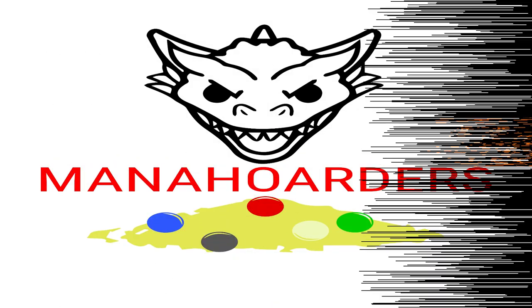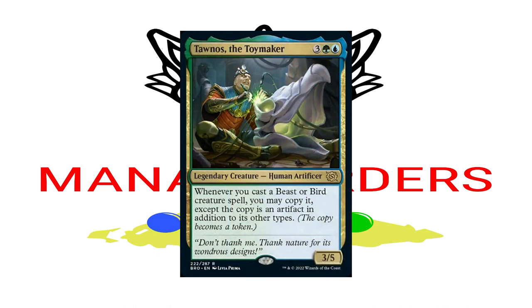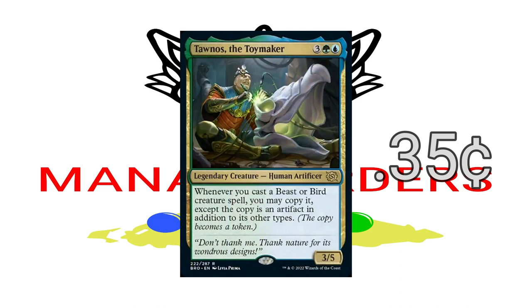Welcome back everyone, it is Mike from Mantle Hoarders. In this video we are bringing you a commander deck tech for a brand new Simic commander from Brothers War, Tano's the Toymaker. You can cast this commander for three, a green, and a blue — you get a 3/5 legendary human artificer. His ability reads: whenever you cast a beast or bird creature spell, you may copy it, except the copy is an artifact in addition to its other types, and the copy becomes a token.